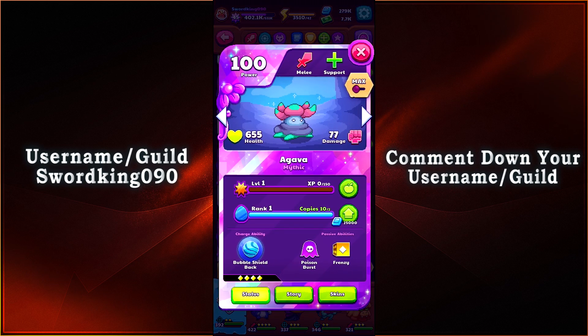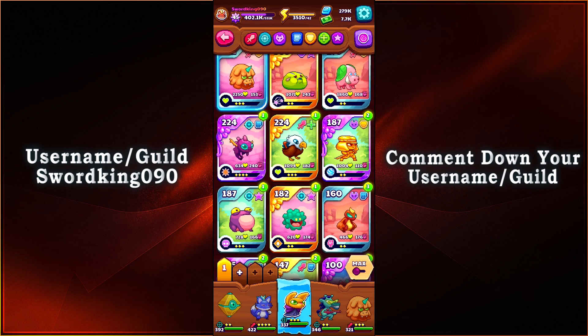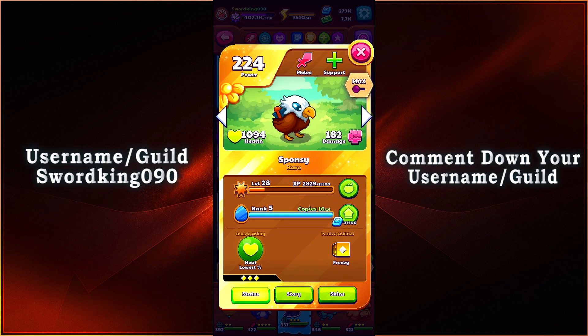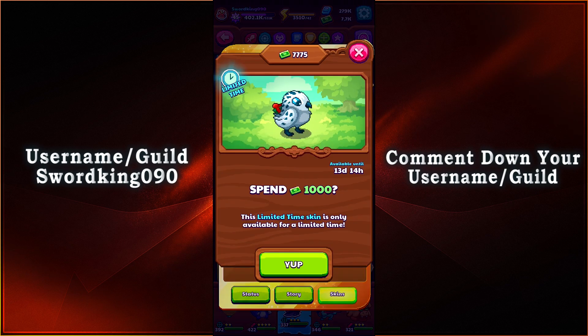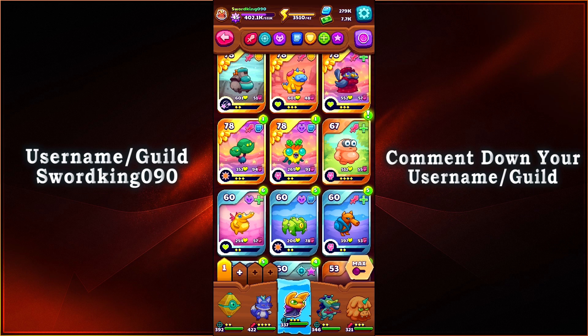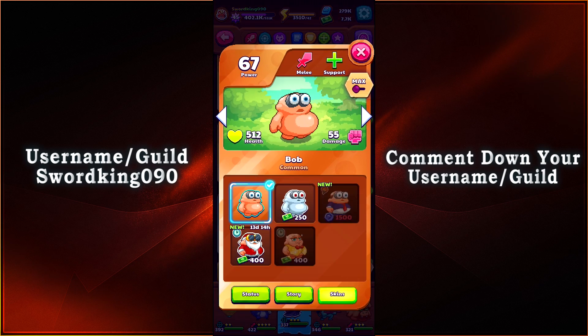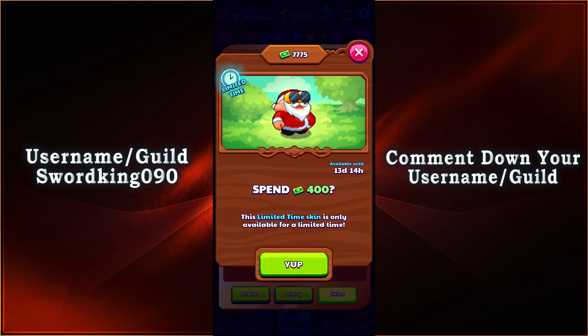Next would be Snowy Agava. Let's go ahead and take a look at her — my mistake. Agava, look at her, that is so awesome. Next would be Sponsy, which would be Party Sponsy. Let's go ahead and go to the skins — and there we have it, Party Sponsy. Isn't that nice? And last but not least we're gonna have Bearded Bob. Let's go ahead and put this one on, then go to the skins — and we have Bearded Bob. Look at him, look at Santa Claus. That is very awesome.